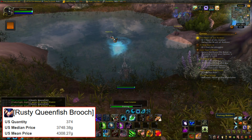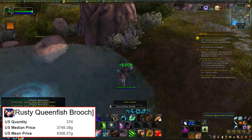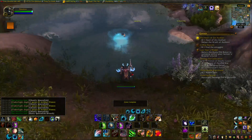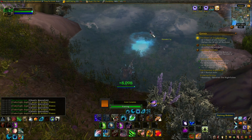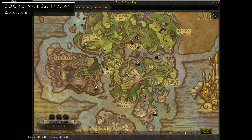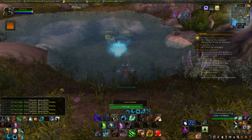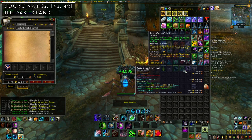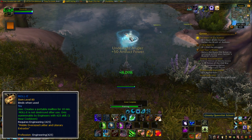These broaches are also currently fetching a pretty hefty price of around 4,300 gold across all US servers. And depending on the level of your Underlight Angler, you can sometimes get multiple broaches in one pool. The only hitch is that they're unique, which means you can only hold one at a time. To get around this, we're going to be fishing from the pool at coordinates 47, 44, just east of the Illidari Strand quest hub because there's a mailbox nearby. So every time you catch a broach, quickly head to the mailbox at coordinates 43, 42, send your broach to an alt, and then head back to the pool. And if you're an engineer, you can also use the portable Molly mailbox to save some time.